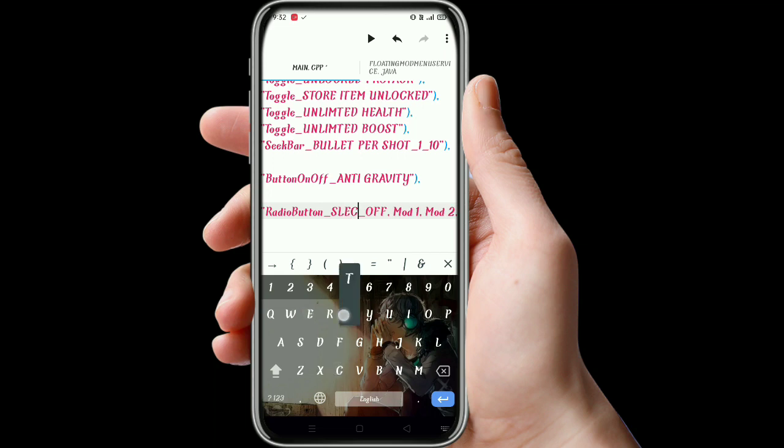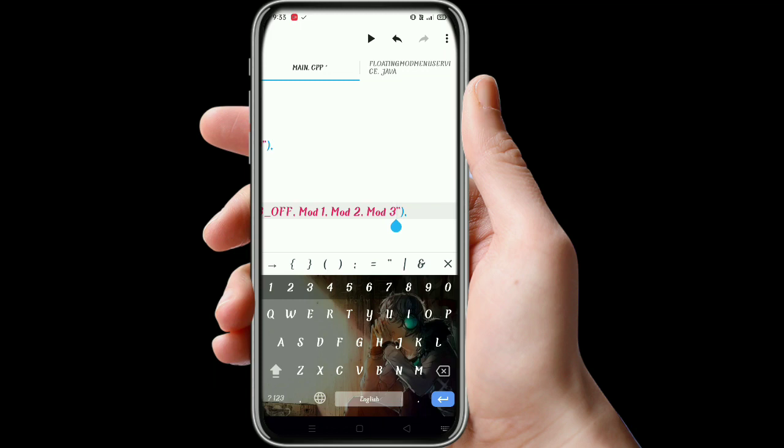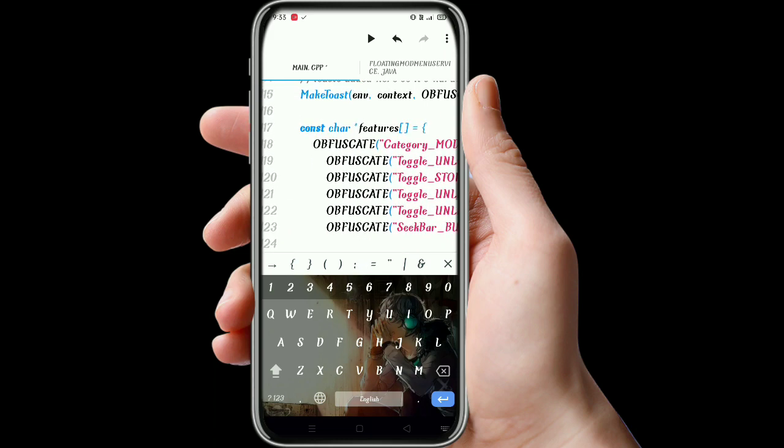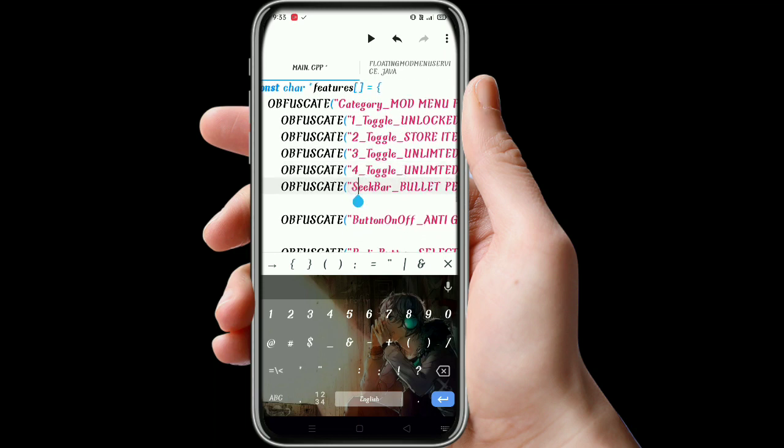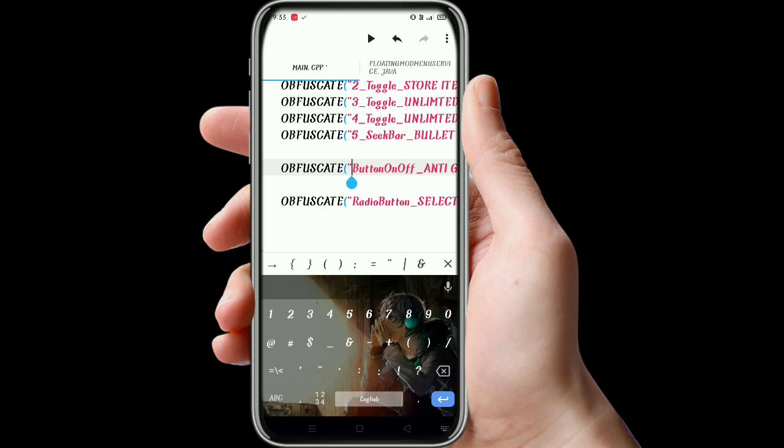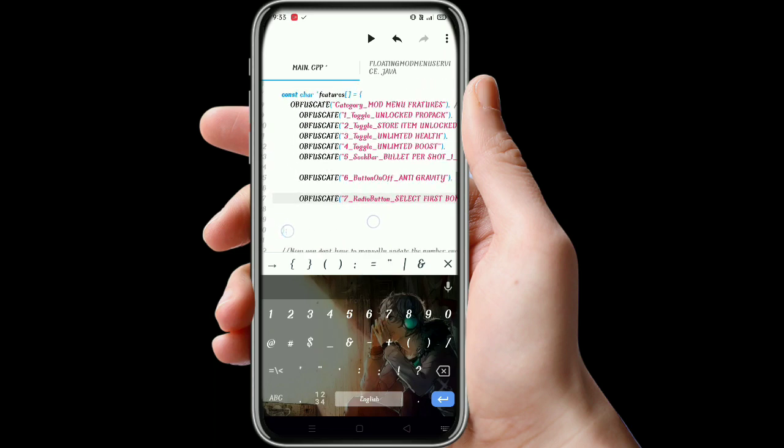On the radio button I will write 'select'. First: 'bomb'. And I will write here 'frag', then comma, space, 'saw', comma, space, 'cast'. After this we will keep the case names — give one and slash, two slash, three and four, slash, five slash, six slash, seven slash. So there are a total of seven features.